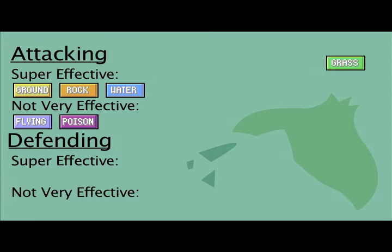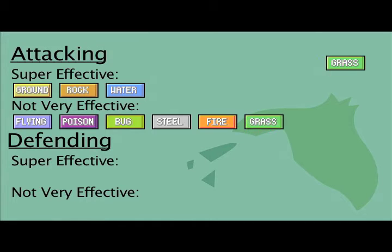Grass won't hit Poison too well, because acid will burn the leaves. Bugs live in grass, so Grass won't be hitting Bug too well. Grass won't hit Steel type, because Steel pretty much counters everything. Grass will get singed by Fire and won't do much to its own type. Grass also won't hit Dragons too well, because the arcane elements are no match for dragons in lore.